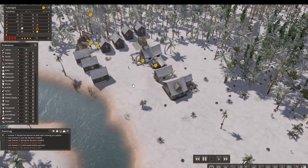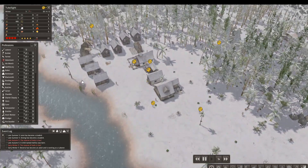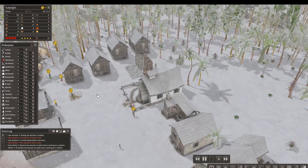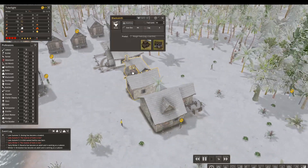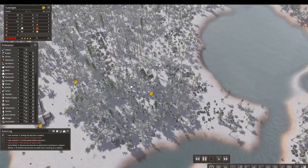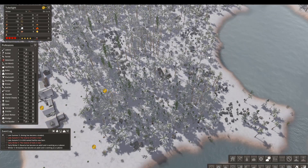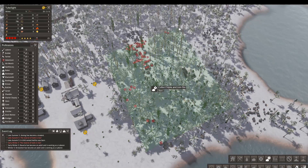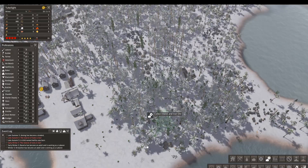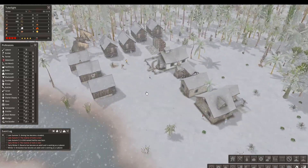We've got some medicine. We do need a medicine person to be fully self-sufficient. Although disasters are off, it just keeps their general health up, which makes them work harder. We got a laborer - super snowy. Make those tools. We've got two laborers now, so we can keep clearing this stuff out - stone and iron ore from everywhere over here. It's a tall order, but we've got to do it.